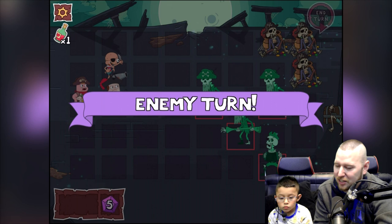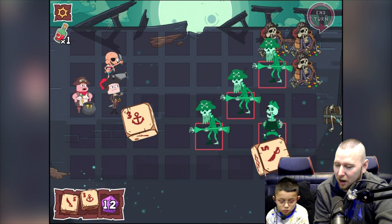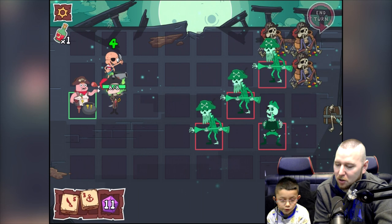End turn, ghost pirates. This game is insane. We need to heal — two guys down. We need to heal Sumo first — Sumo's only got four health.